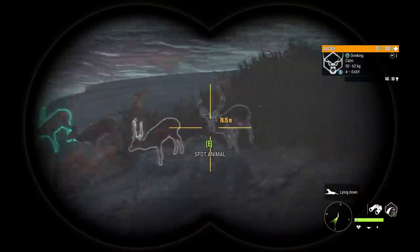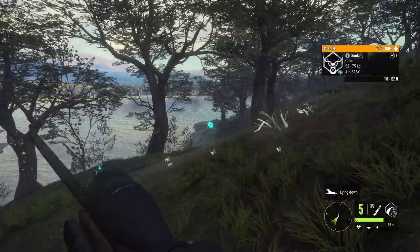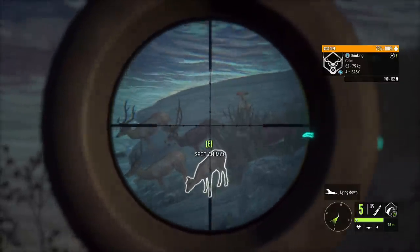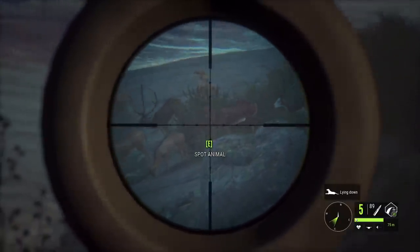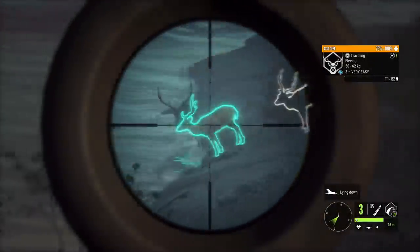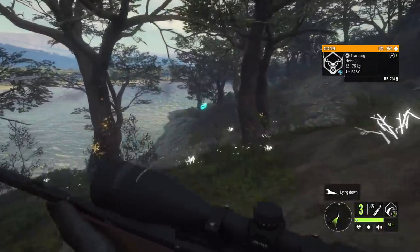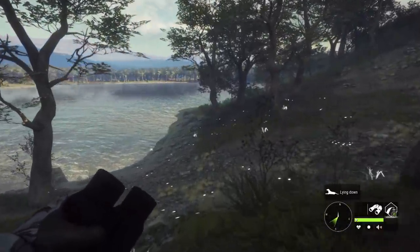I think this will actually be a better example — two pretty nice level 4 axis deer. It's actually nice that the piebald is the one that turned, because I always recommend taking the more difficult shot first. We want to make sure this guy's head is down when we go for the shot on the piebald, but this time we can kind of keep our eyes on both.